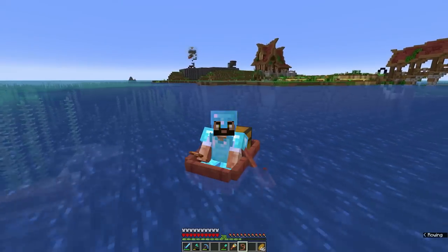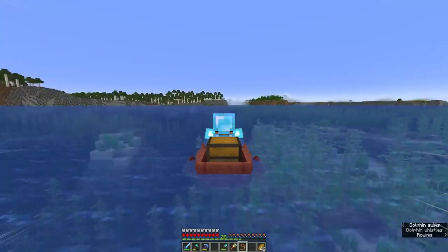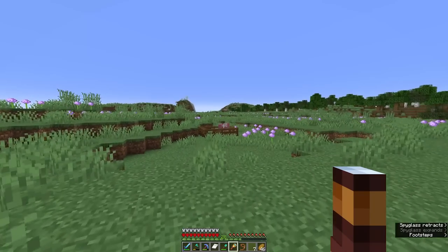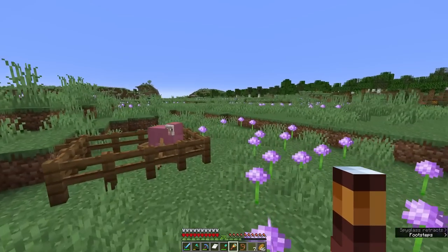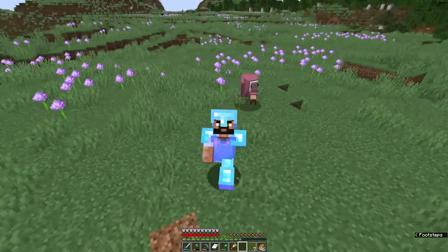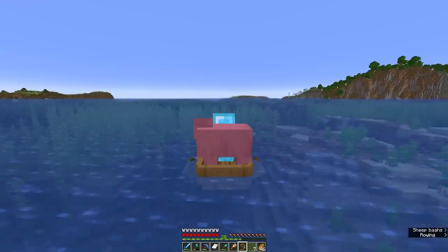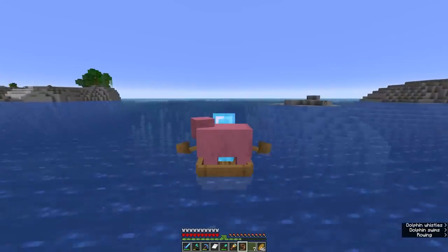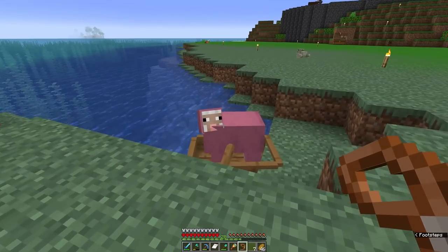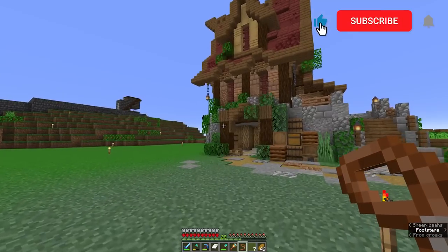Next up, we have a sheep to go rescue. And there they are — our lovely pink sheep that we found in the first episode has been just sitting here waiting for us to come and collect them. And now we actually have a home to keep them in. Welcome to your new home, which for now is actually just going to be stuck in the boat, I'm afraid. But it's okay, we'll eventually have somewhere to put the sheep.